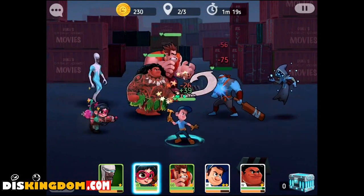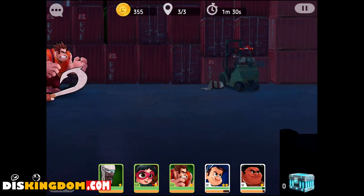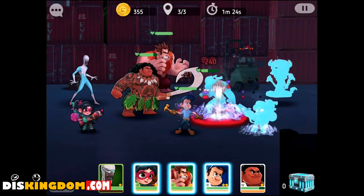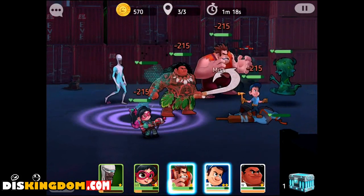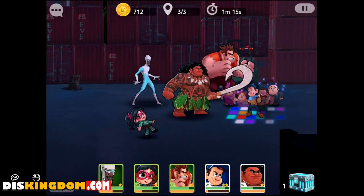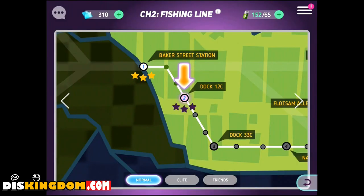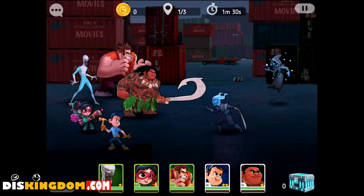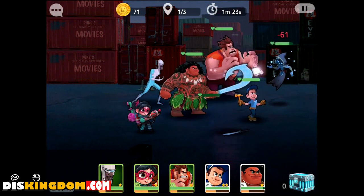The only thing that bugs me about this game so far is some of the packs. A couple of days ago there was one for Merida at 99 pounds, and another pack — I think it was Eve or something — for 49 pounds. I'm just like, that's ridiculous money. If I'm spending 50 pounds on a video game I'm going to buy something like Spider-Man or a proper triple-A title — God of War, Kingdom Hearts 3 — not a single character in a mobile game. That just doesn't make any sense to me.